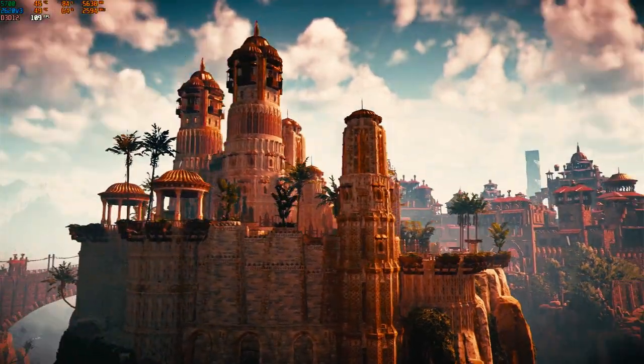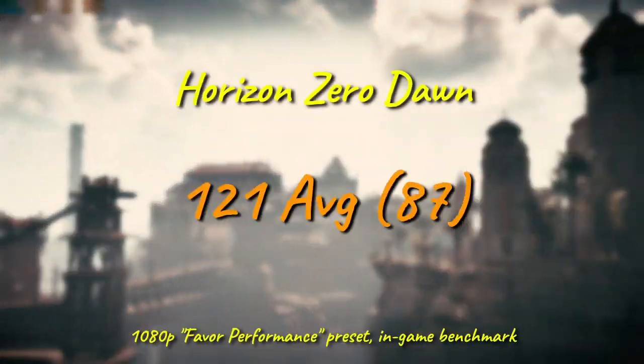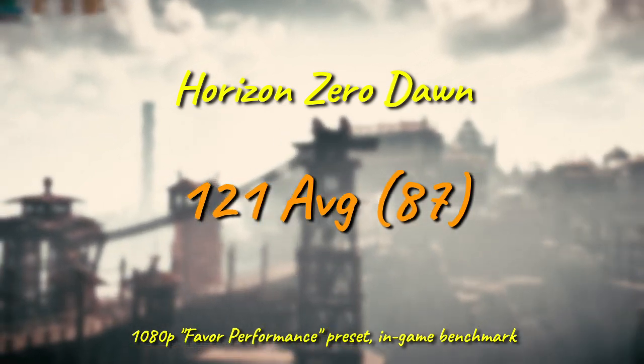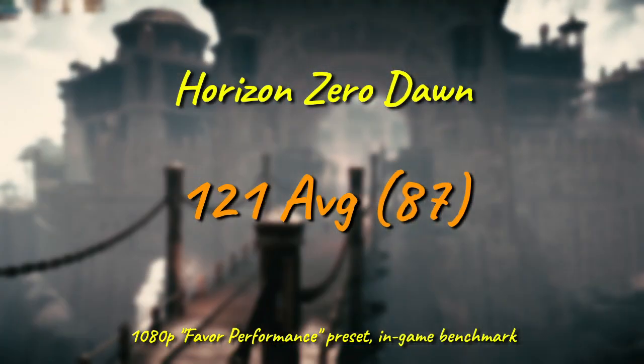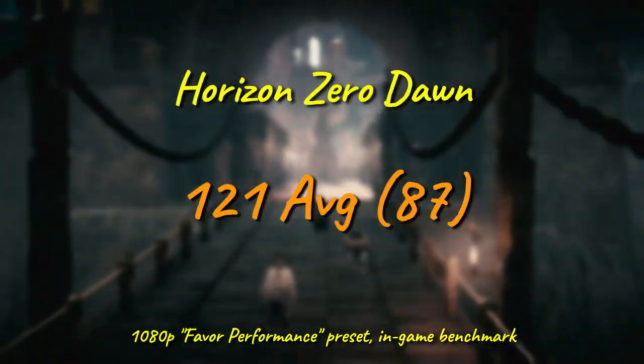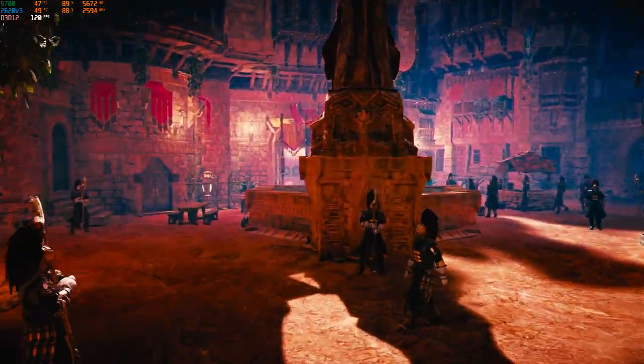Last but not least, we come to Horizon Zero Dawn and its penchant for humiliating low-end hardware. But with an average over 120 and a 1% low of nearly 90, it's Xeon 1, Zero Dawn, Zero. This is in the same territory as Forza Horizon, where turning up the settings could easily result in a GPU bottleneck before a CPU one.